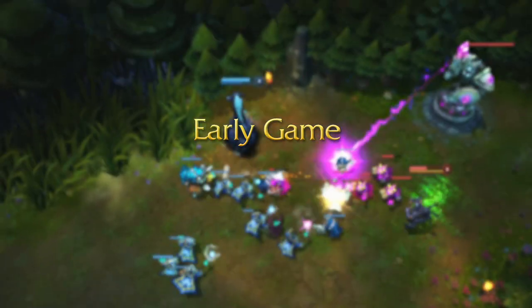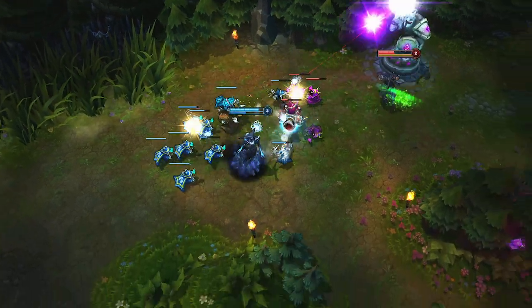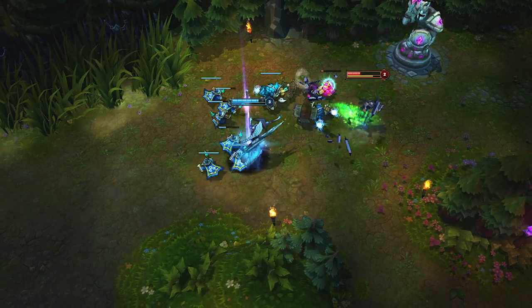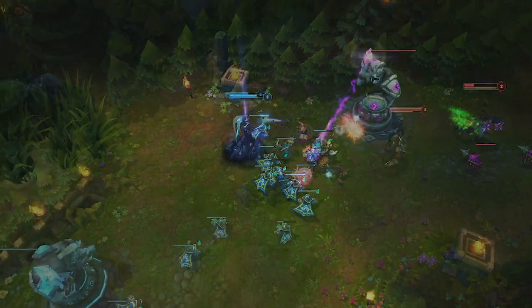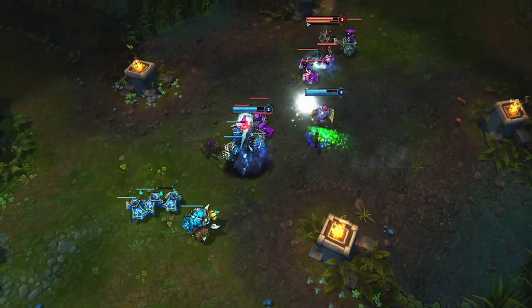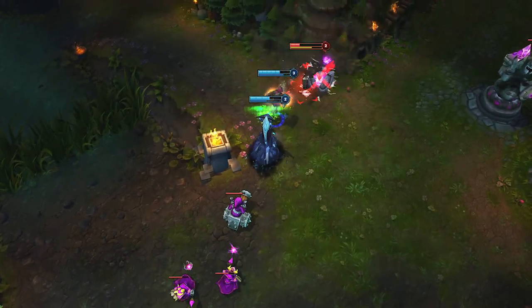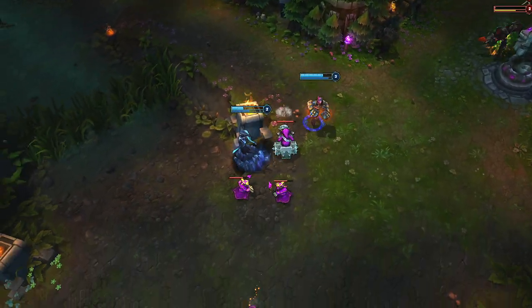Ice Shard is an essential tool for establishing early dominance with Lissandra. She can aim it through minions to pressure her opponent from a safe distance. Especially when facing melee champions, Ring of Frost can lock opponents in place for an easy hit with Ice Shard when they get too close. Glacial Path is extremely valuable for following up with ganks. By using Ice Shard to slow the target just as Vi comes into view, Glacial Path allows Lissandra to keep up even after he flashes away, and she lands a second Ice Shard for the kill with Ignite.